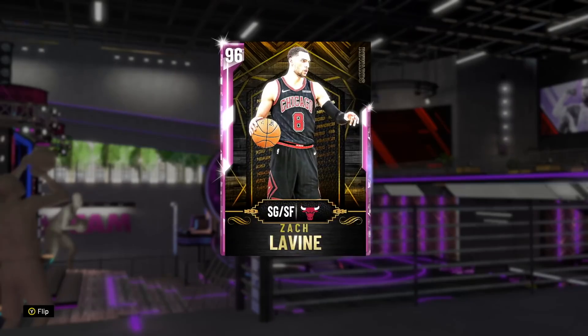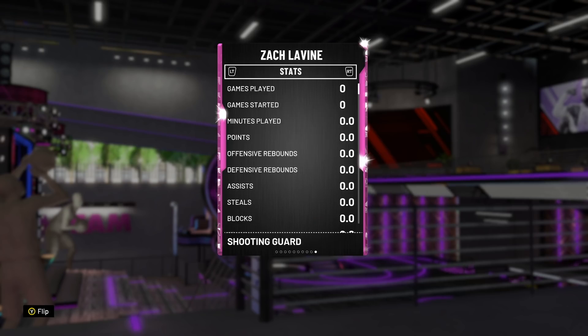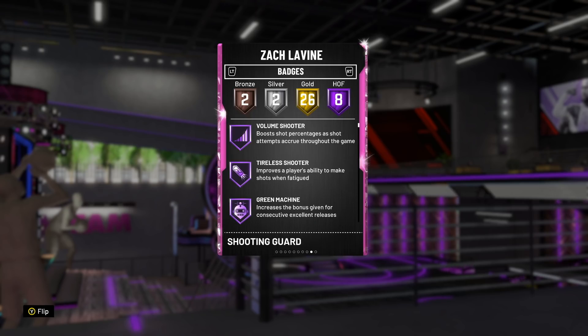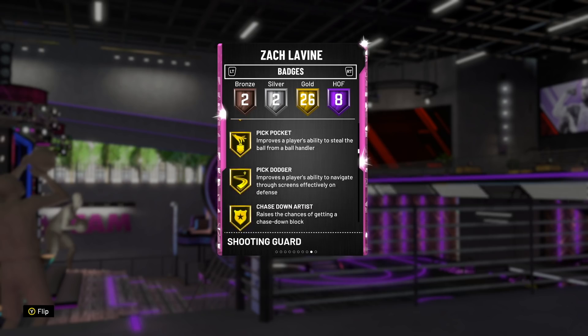Now we're going to go over the stats of Zach LaVine. LaVine has got 97 offense, 91 defense overall, which may not look the best but trust me this card is really, really good. He's got 8 Hall of Fame badges: Volume Shooter, Tireless Scorer, Tireless Shooter, Green Machine, Clutch Shooter, Showtime, Fast Break Finisher, Contact Finisher, and Relentless Finisher, as well as 26 gold badges including Catch and Shoot and Lob City Finisher.